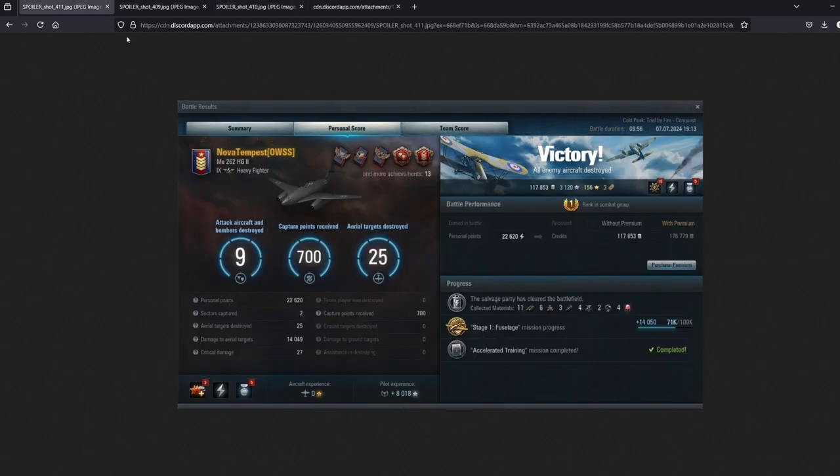Great match from Nova. Things I would take away from this: keep your speed and energy up. You never saw his speed drop below maybe 600 kph. You can say that's easy in the 262, and yes, that's part of heavy fighters — but keep your speed up even when you're down low. Boost through your turns. Make vertical turns where you can rather than horizontal, so even as you're bleeding speed, you're gaining altitude and retain your energy to get that speed back easily. Maintaining speed is a huge one.